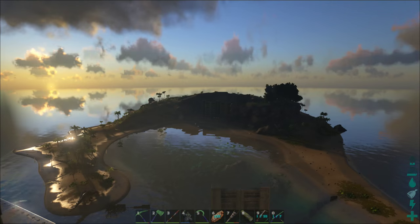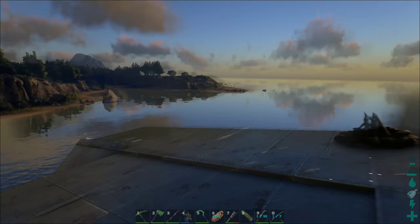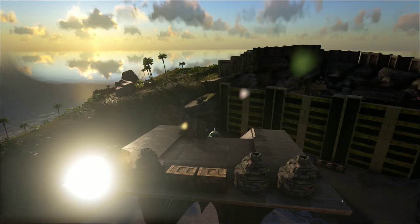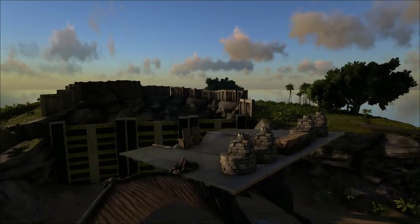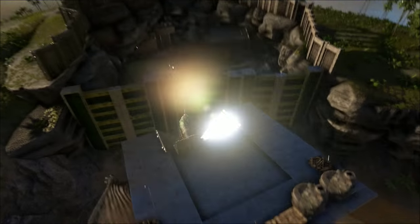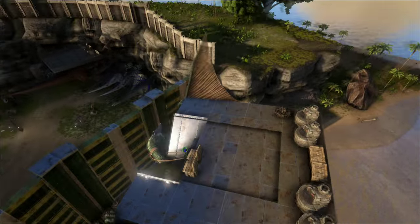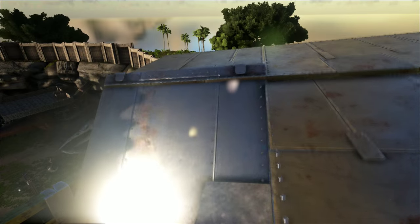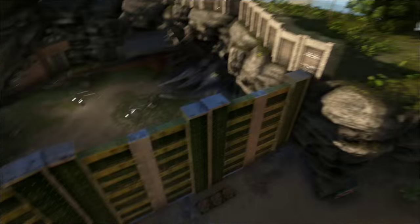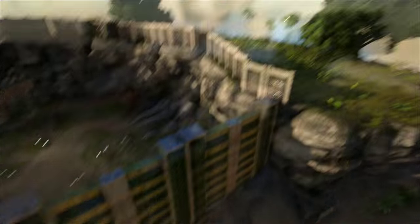I'm going to go show you now the main attraction to this whole island. As you approach closer into the island you'll see that there's this nice little cropped-out bit of a mountain here. We've decided to build in here, and we've got these three massive behemoth gates here to stop people actually getting into our base and section it off.